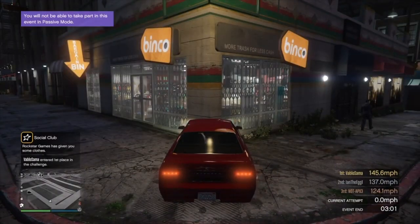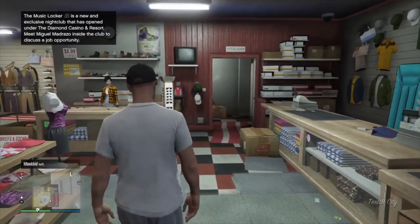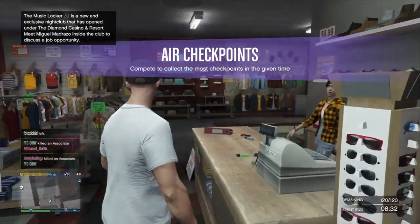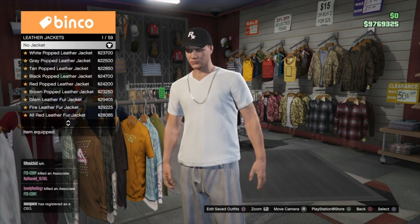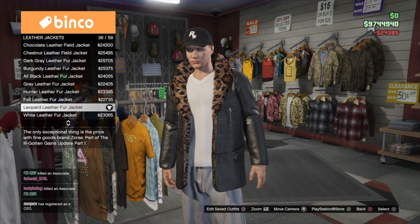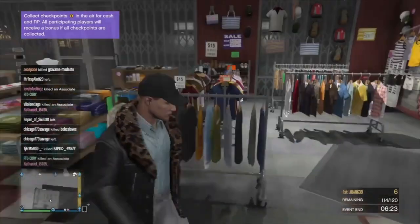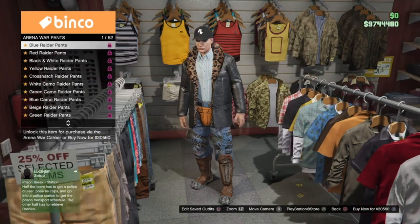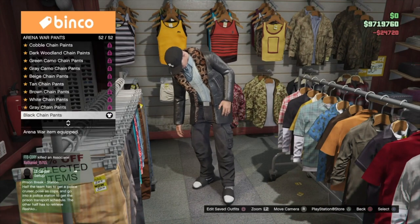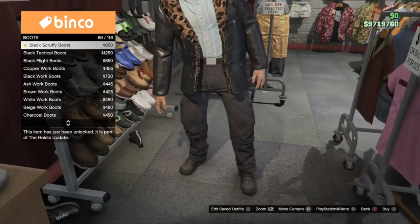When you get into an online session on your male character, make your way to a clothing store. Now we're going to start building the male component outfits. For this particular outfit we're making, we'll be needing three male component outfits. For slot one, go into leather jackets and put on the leopard leather jacket, then go into business shirts and put on the ocean stripe shirt, then go into pants and put on the arena war black chain pants, then go into boots and put on the black scruffy boots.